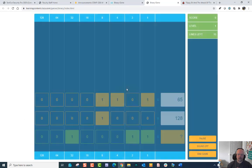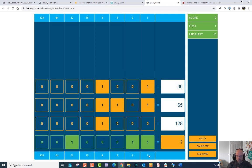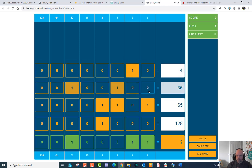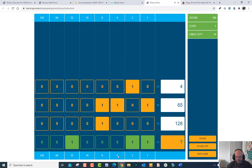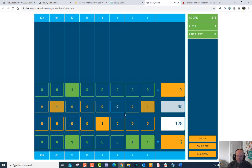Let's look at the binary game — click on Play Game. What I need to do is figure out what 65 is. All you have to do is add where these values are, so 65 would be 64 plus 1. Now it's 36 — 36 would be 32 plus 4, and that goes away. Next one is 4, there's only one, so this is easy. There's 4. There's 65, so 65 plus 1.